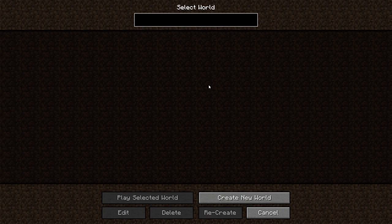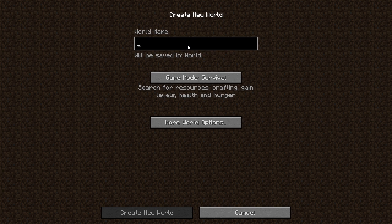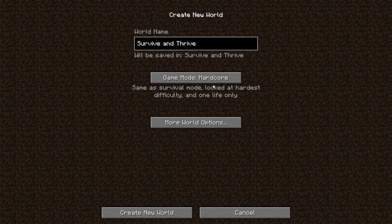We're going to create a brand spanking new world and we're going to call it Survive and Thrive — short, sweet, and to the point. We are playing on survival mode. There's also hardcore mode, which is basically survival mode but at a harder difficulty level and you only have one life to live. Then there's creative mode where you can fly around and have access to unlimited resources — and that's no fun, at least in my opinion. So let's stick with survival mode.